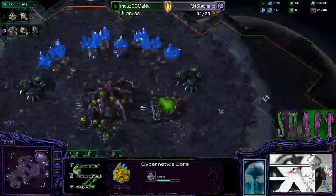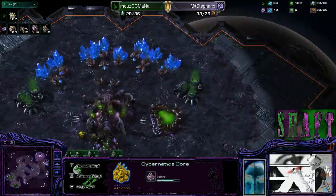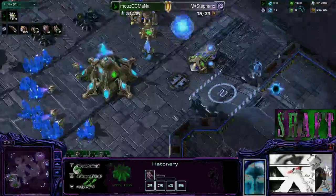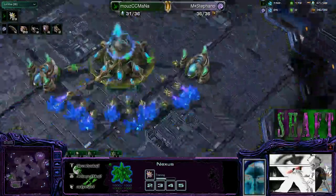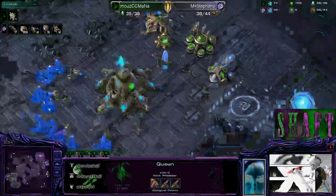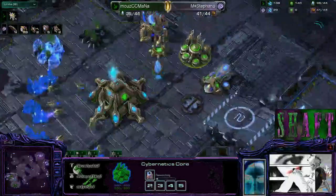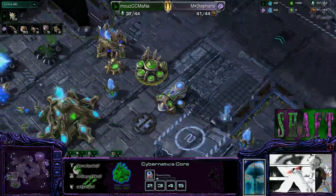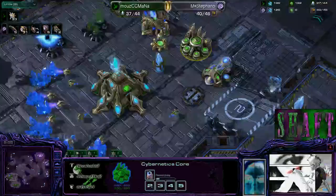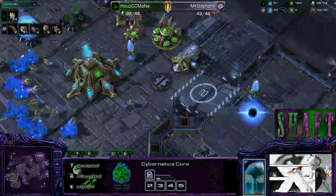How are our players looking economy-wise? Mana is about three probes up — actually now it's equalized out to about one. Queens are on the way. Once that occurs, Mana's going to need a third base or to do a timing attack to equalize the economies. The core is finished now — so what's coming next? Build some technology please, Mana, or some gateways. Looks like he's not trying to hit any crazy timing attack — just getting a really good economy. This might even be the same build we saw last game.